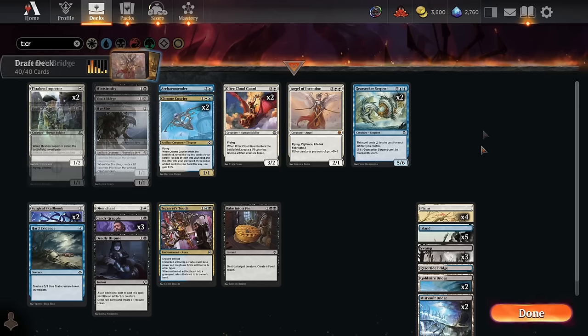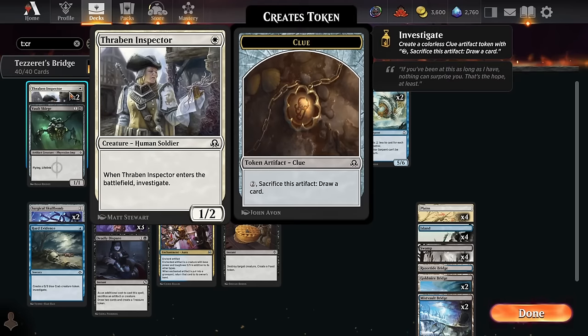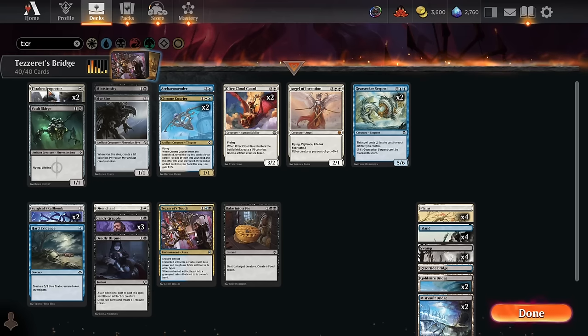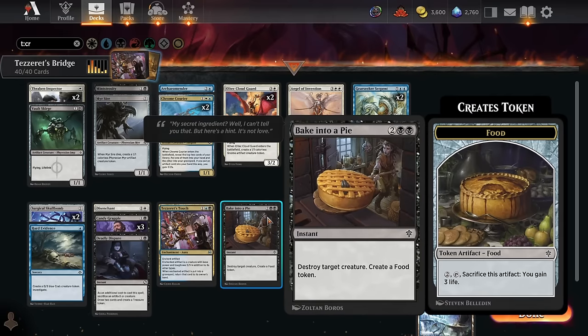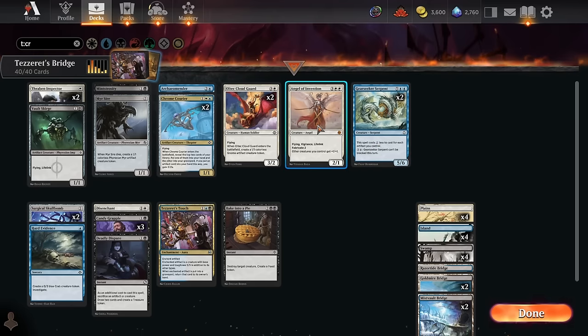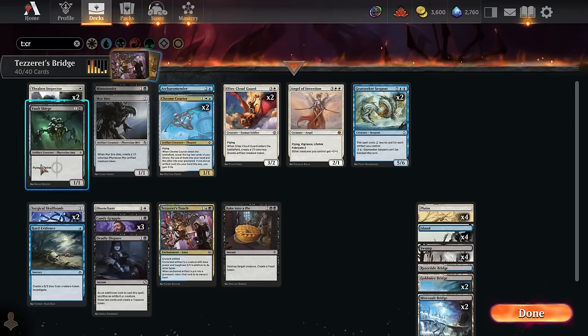Here's a look at the final deck list. We're on a nice, grindy, Esper control build. We have a bunch of early creatures with good enter-the-battlefield effects — Thraben Inspector, Chrome Courier, and similar stuff in the early game — while trading off or at least chumping to stay alive. Then we've got tons of efficient removal with Candy Grapples, a Disenchant, and Bake Into a Pie. When we hit the late game, we're trying to slam down big Gear Seeker Serpents or our bomb rare Angel of Invention, and with 5 indestructible dual lands we might be able to make a 5-5 Indestructible via Tezzeret's Touch.